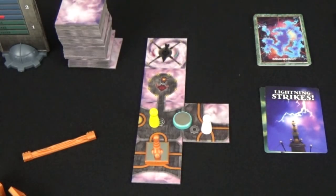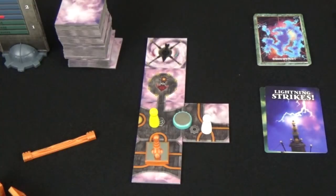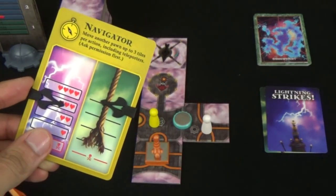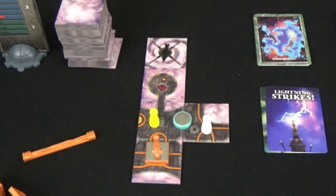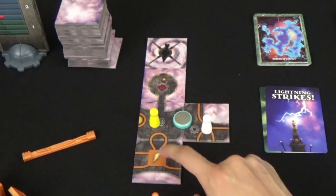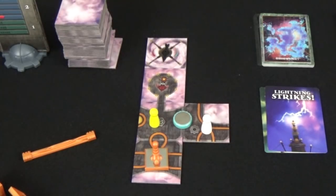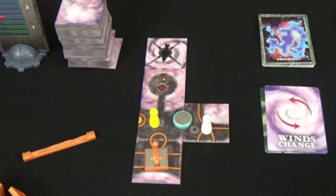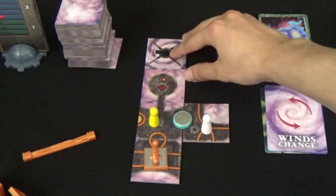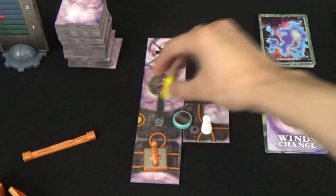The next type of storm card is a lightning strike. When lightning strikes, any player that is on a tile with a lightning rod or connected to a tile with a lightning rod will get struck by lightning and suffer one point of health damage, moving the tracker on the left down one space. The other cards we will find are wind changes, which change the direction that the arrow points on our starting tile, so when we draw the high wind card players will be moved in a different direction. The wind can move clockwise or counterclockwise.